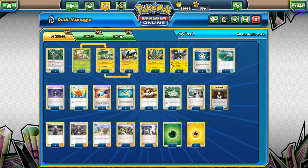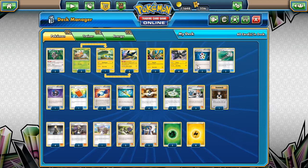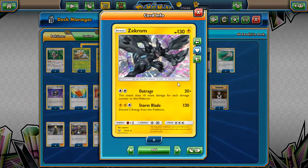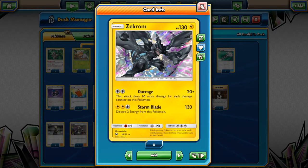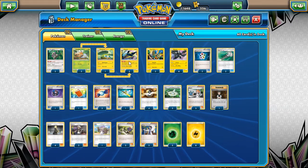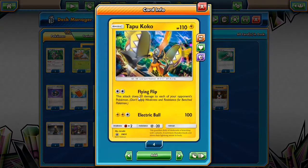I already talked about recycling the energy, which is a big part. I have a single Heavy Ball because Zekrom has a high retreat cost. The other attackers in this deck: Tapu Koko — Flying Flip is good, softens up your opponent. It's a good card to have with a free retreat cost. Pretty good if you have to use something like Guzma and need to get your Pokemon back into the active. Electric Ball for 100 — don't sleep on this, especially with Vikavolt doing 100 damage.